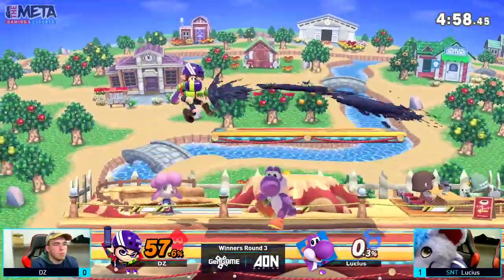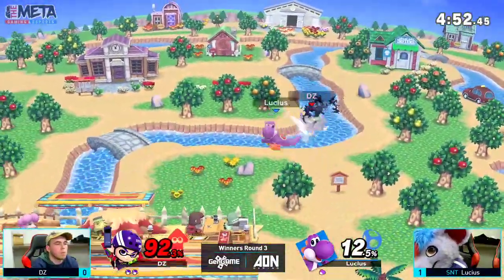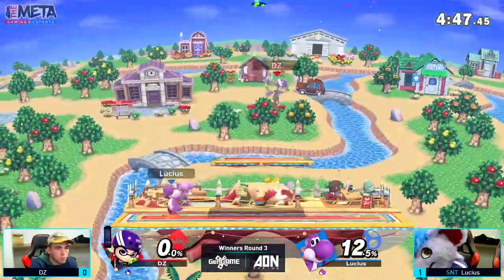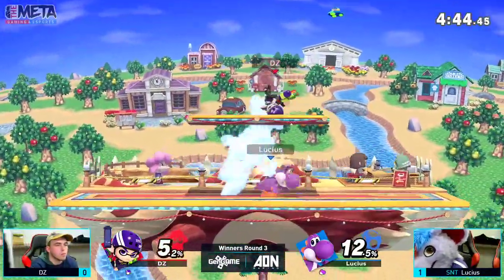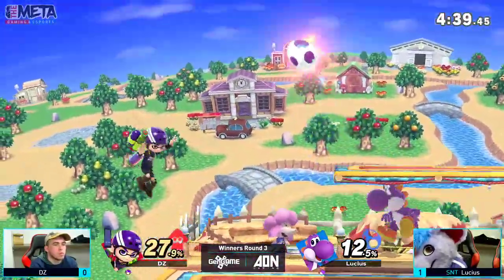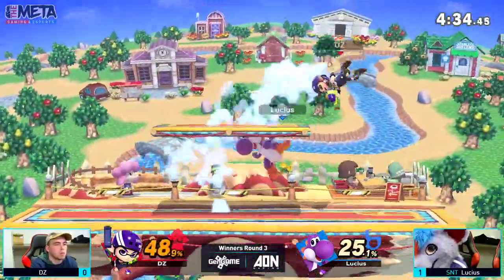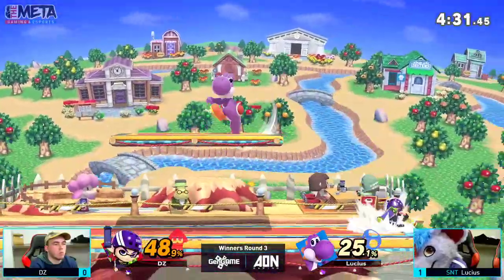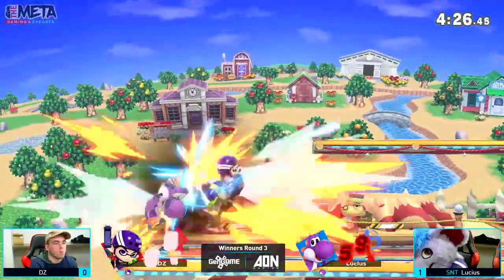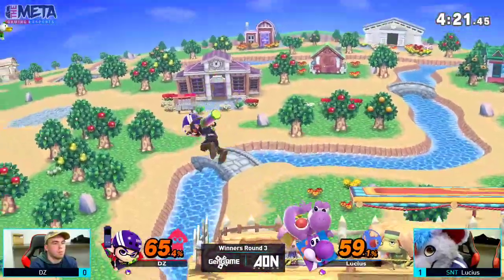Very nice from DZ — this is a different type of DZ than we saw from the first game. He's been a little bit more aggressive in this game and it's been paying off. Unfortunately, Lucius very good job there getting the fair spike, and now we've got ourselves a pretty even — dead even game. Lucius is able to come down and starts laying on pressure with these aerials. He tried to get that snack — he's in the mood for some calamari.